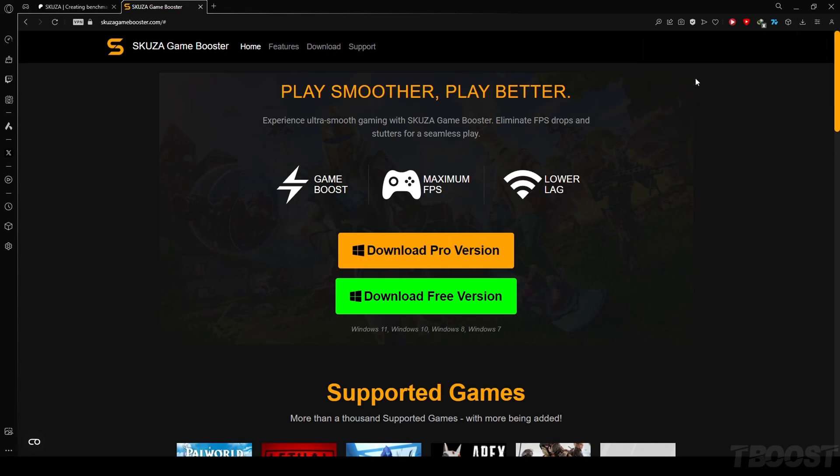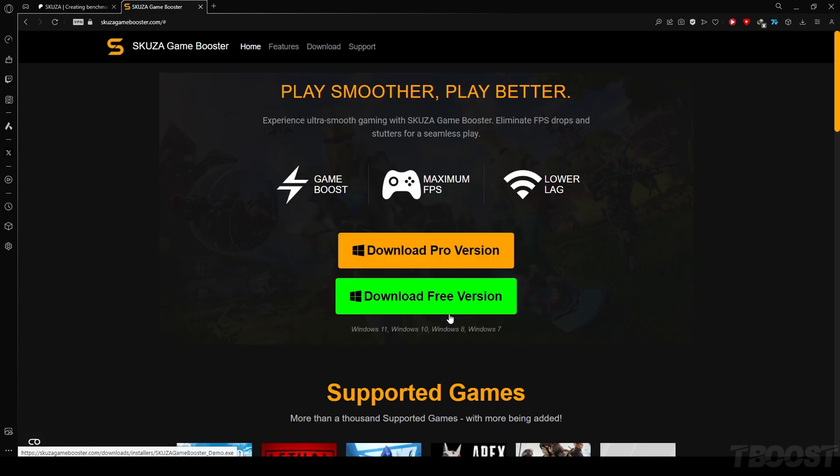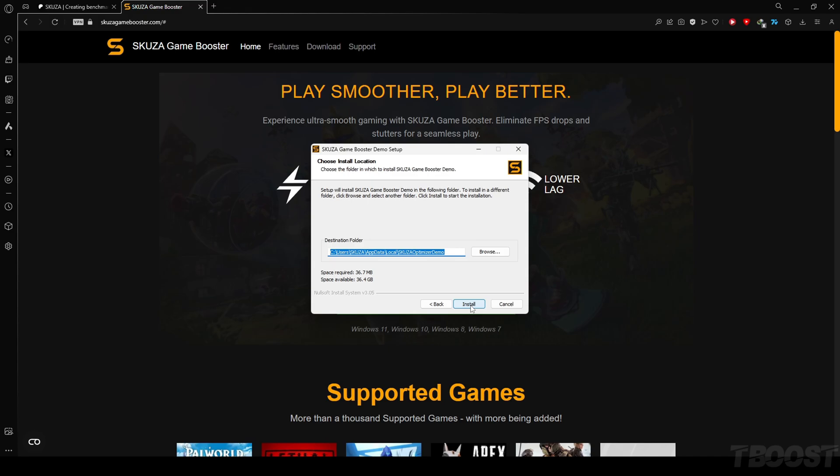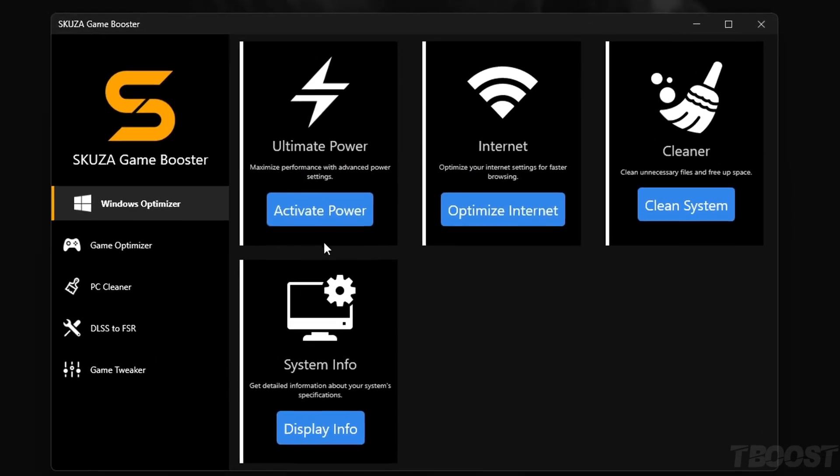Download the app from the website, locate the installer, and initiate the installation process by following the straightforward on-screen instructions. Once installed, launch the app.